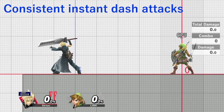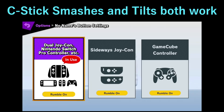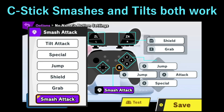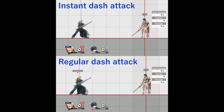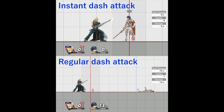There is a way to avoid this problem and do instant dash attacks consistently. This works with any control scheme, including smash attacks on the right stick. Simply dash forward and immediately flick forward on the right stick afterwards. This will give you a dash attack as fast as the game allows out of your initial dash.